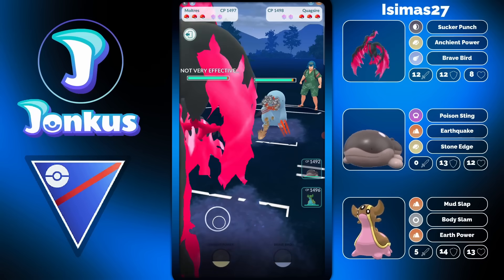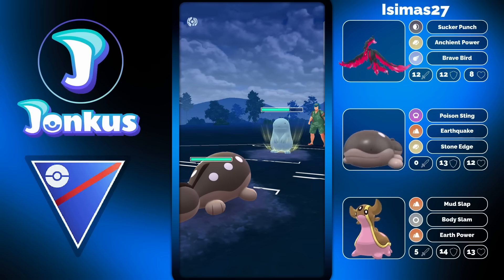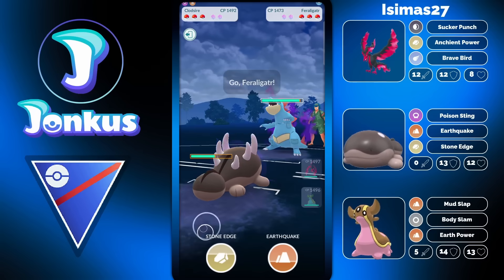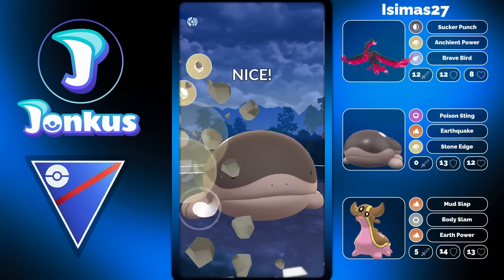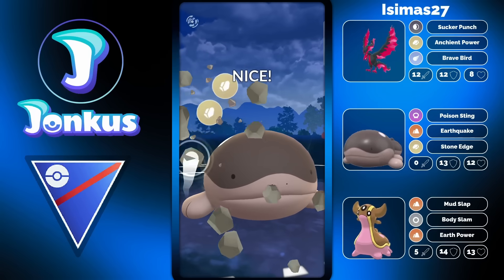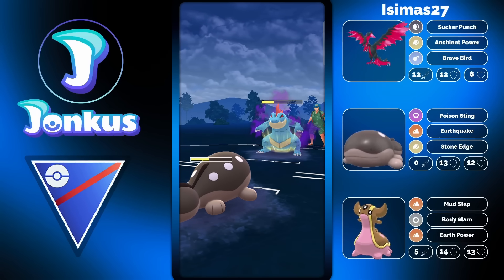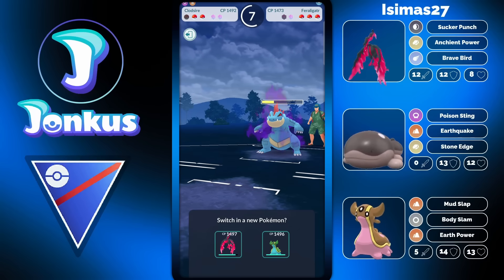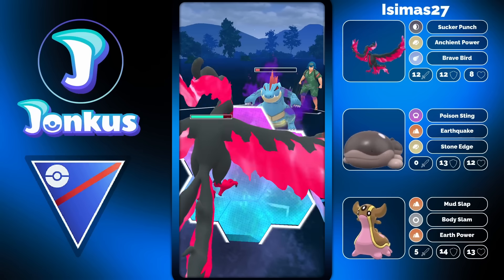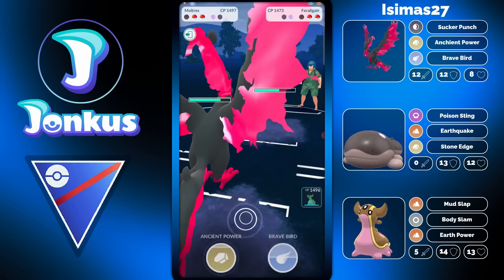Next battle — Quagsire in the lead. That's a matchup where you definitely want to swap out. You don't have a very favorable lead. It's going to be a Stone Edge, which is a great one, but what are you going to do next? The opponent swaps out, which is a weird play since they had a great matchup before. Hydro Cannon is going to be enough to knock you out. You can go into your Moltres to farm them down but you are forced to use a shield — they have a ton of energy.